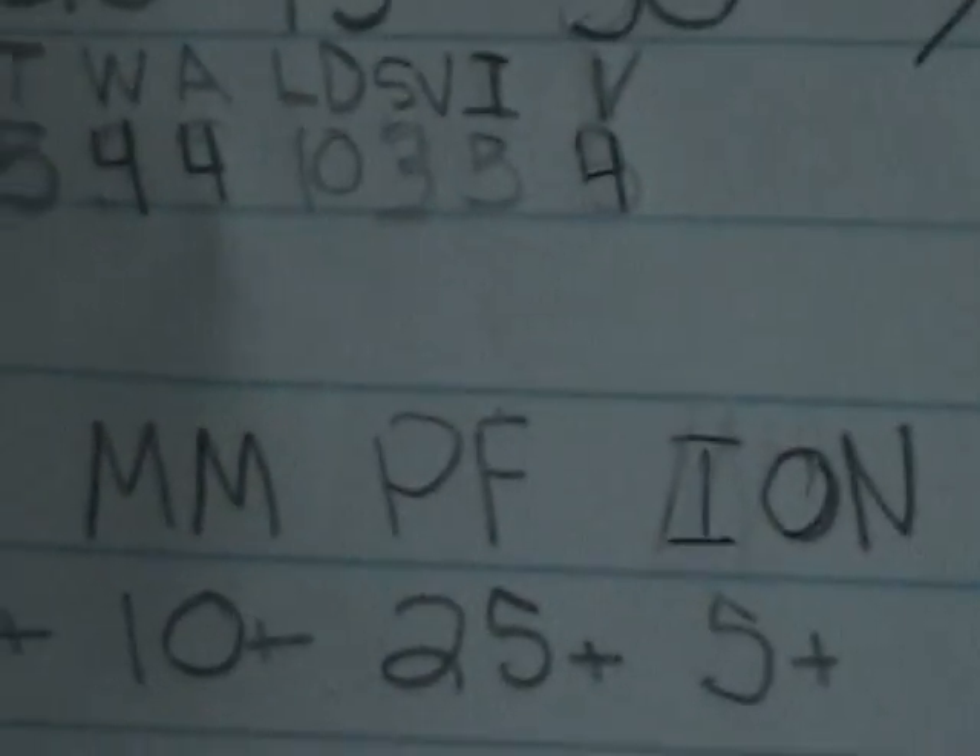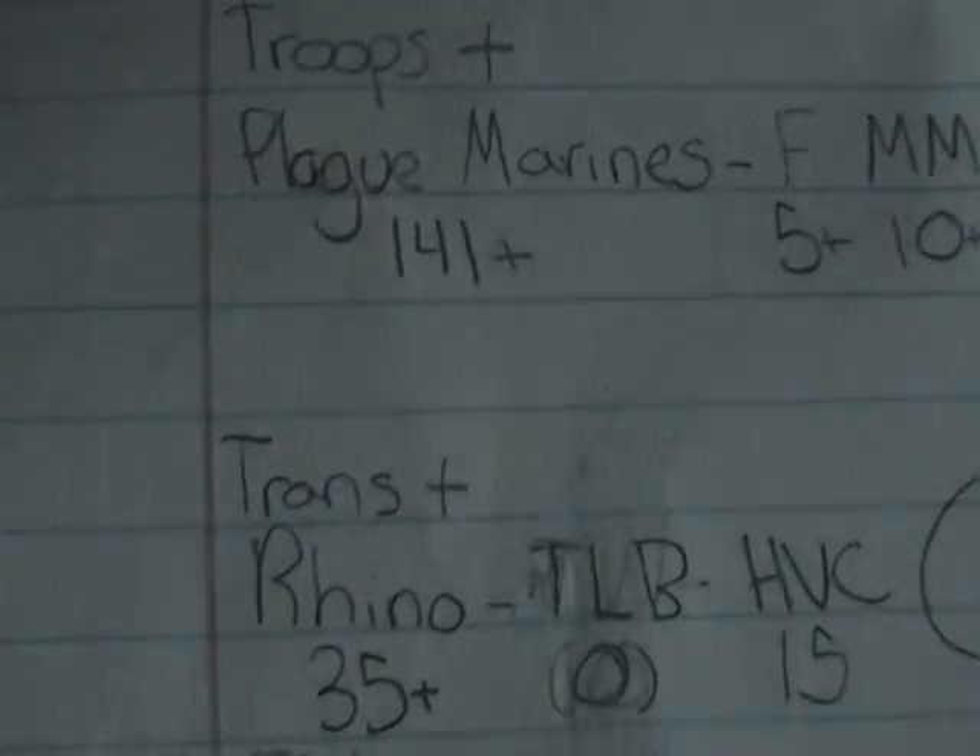His stats: weapon skill five, strength four, toughness five because of Mark of Nurgle. Wounds and attacks are four instead of three because of Demonic Seed. Leadership 10, which is great for psychic attacks. Save is three plus. Initiative is five, and invulnerable save is four plus because of Mark of Tzeentch. And he can cast two spells per turn.